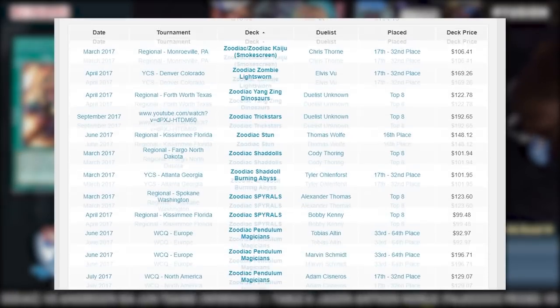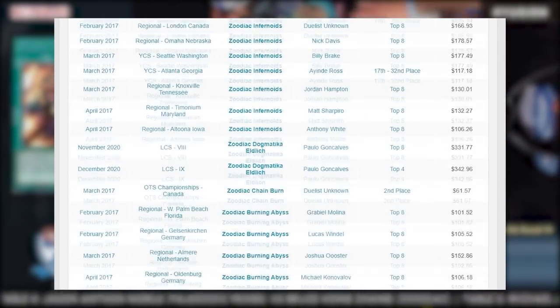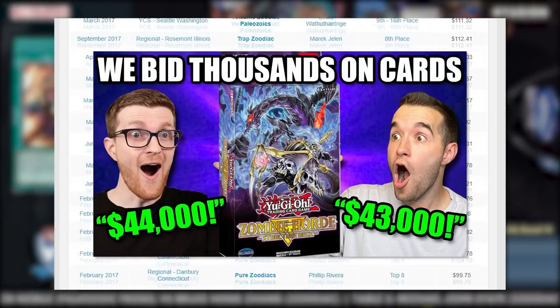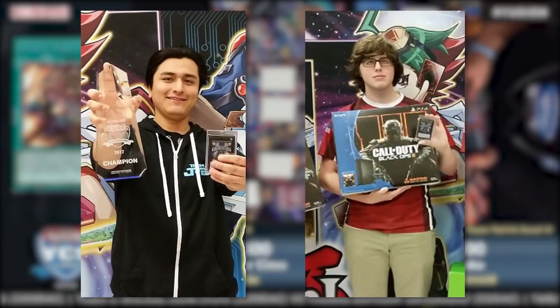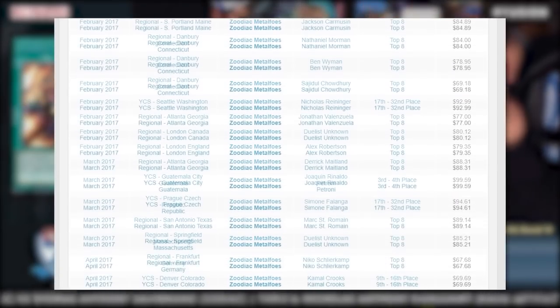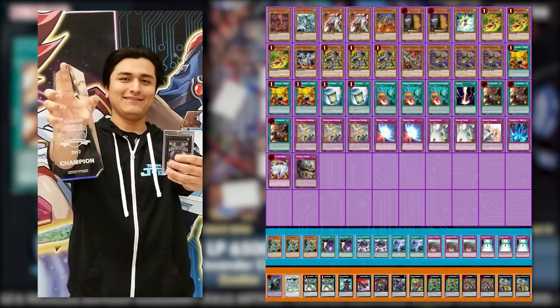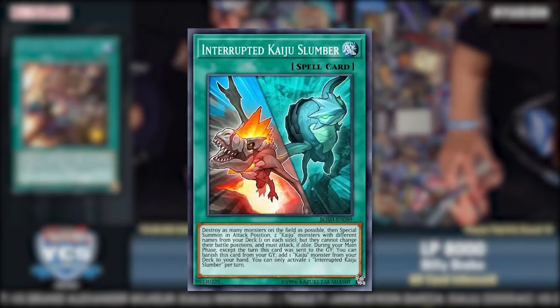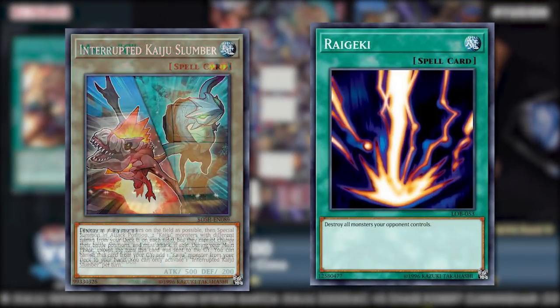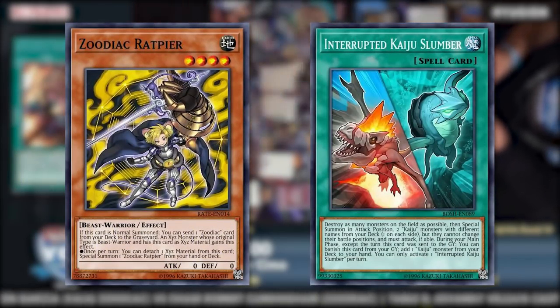There are so many event tops and variants with Zoodiac that if I were to list off each and every one, we'd be here until Auction Series 2 was released. So for in-person events, we're sticking with first and occasionally second place premier finishes. At Seattle, Alexis Rodriguez Jimenez won the event with Zoodiac Kaiju, a blind second variant that focused on cracking boards open with Interrupted Kaiju Slumber and the Kaijus, alongside Board Breakers and Hand Traps that were especially deadly since Rat plus Slumber was an OTK.